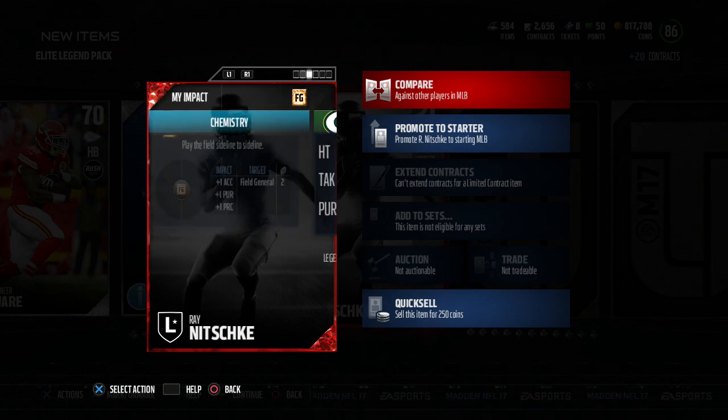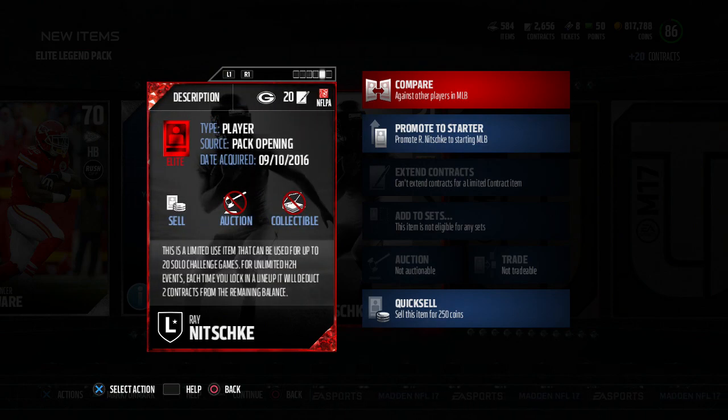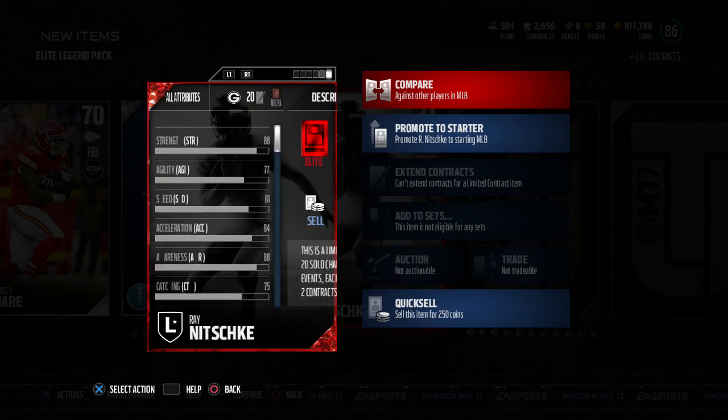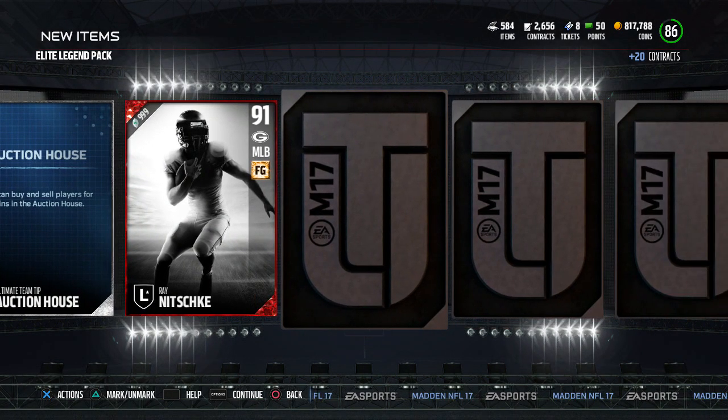His salary is $9.99 and it says 20 games on his contract — up to 20 solo challenges for unlimited head-to-head events. Now it's changed; it said 10 on the pitcher but on this card it's 20. Each time you lock in a lap it deducts two contracts from the remaining balance. I can get a good amount of games in with him. I may not user him though, because 81 speed is something to be desired.